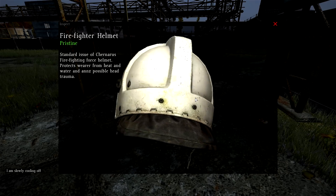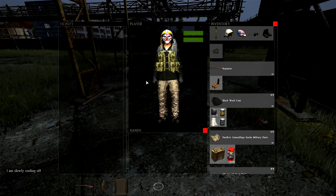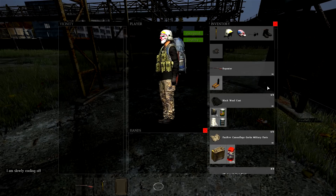Here we have the firefighter helmet. It's visually pleasing, looks very cool, and looks very much like a fireman's helmet, and you can find it in the fire stations.